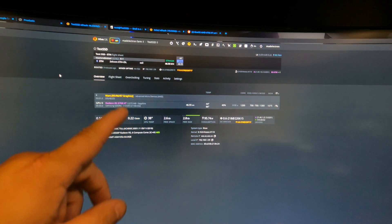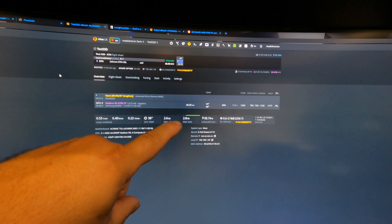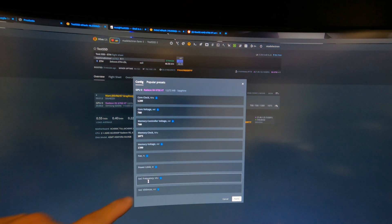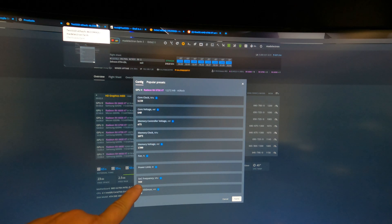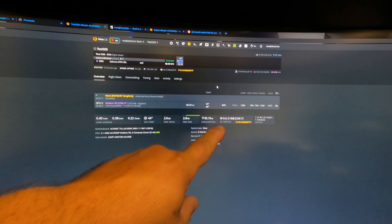Now let's do step two. Now that we have a baseline, let's put the SoC clocks in here — SoC frequency 980 and SoC VDD max 850. Let's apply that and give this a minute to see where it goes.